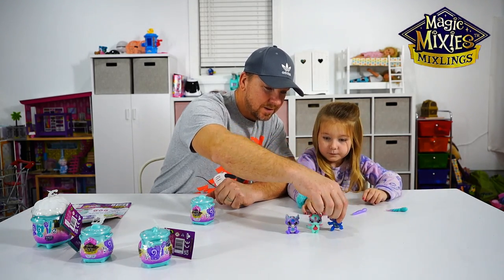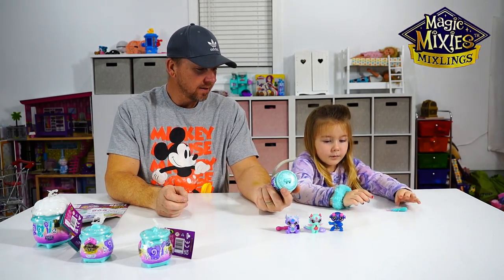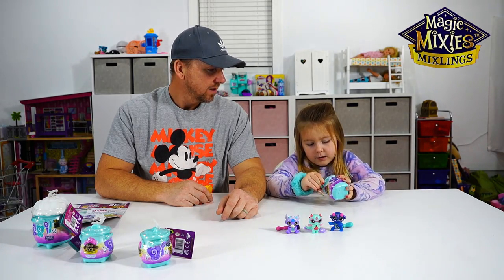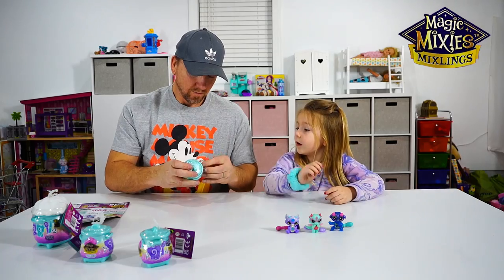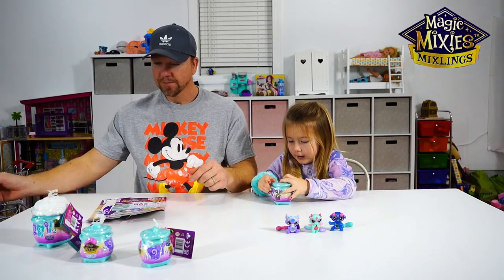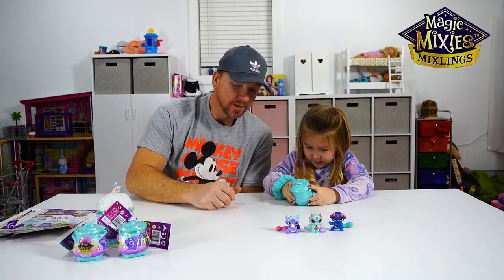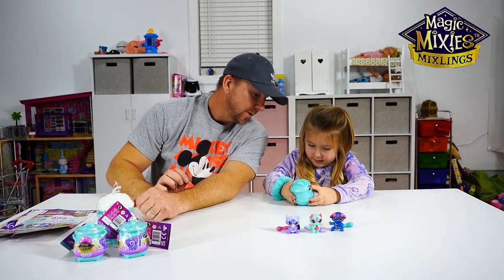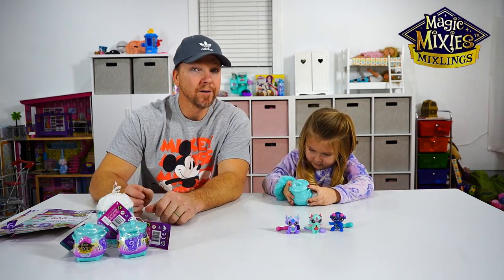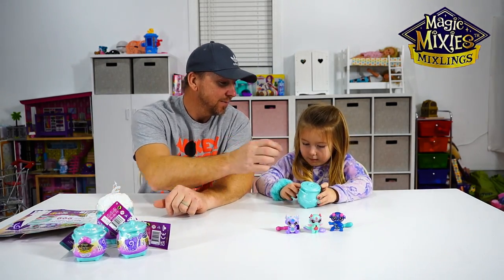One, two, three — Magic Mixlings! So what is in this thing, Lily? There are things inside. Let me help you open it. Now you gotta rub the gem on the front to see what you got — if it's common, rare, or ultra rare. Keep rubbing it. It's a star — dad, it's going to be a rare! I think we got a rare. It's not an ultra rare, but it's a rare. Let's open it up and see what's in it.